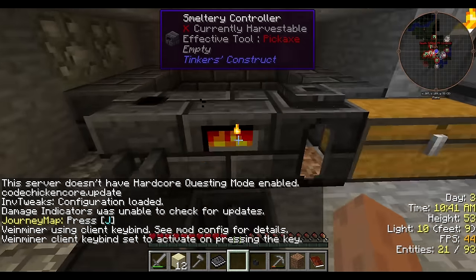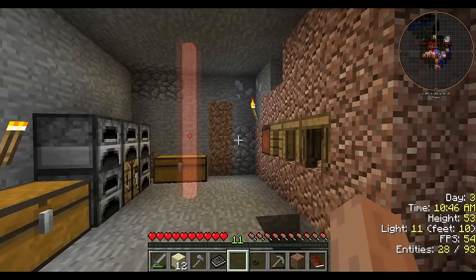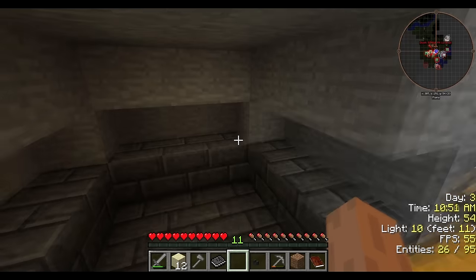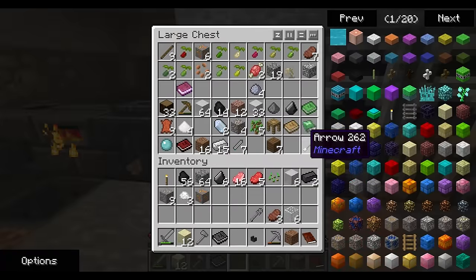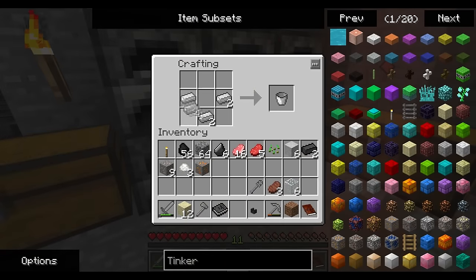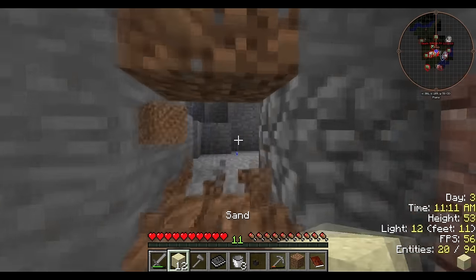Hey guys, gamer here and welcome back to some Minecraft modded survival spacecraft. Last time we finished our smeltery for the first level and all we needed to do was get some iron to make a bucket. We do have some iron so we're gonna make a couple buckets — three is good — so we can actually start doing some stuff.